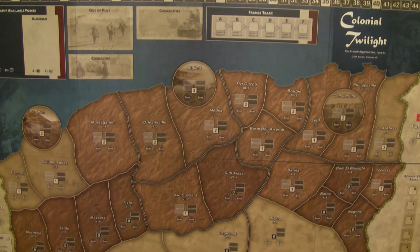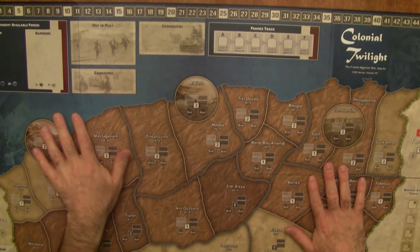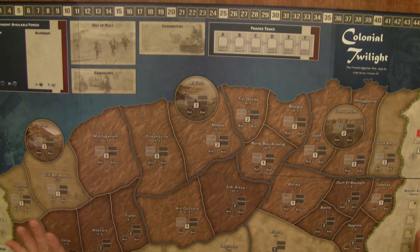I was worried when I first saw the prototypes of this board — worried about the browns and the tans. There's another COIN game that takes place in Afghanistan and it's not the prettiest board. Fire in the Lake is clearly the best looking board out of all of them, and Liberty or Death — the American insurrection one — is a very close second. But this is really nice. What makes it work, honestly, is this blue up here — it's really, really nice and makes it pop, and really separates things and doesn't just make it all muddy.